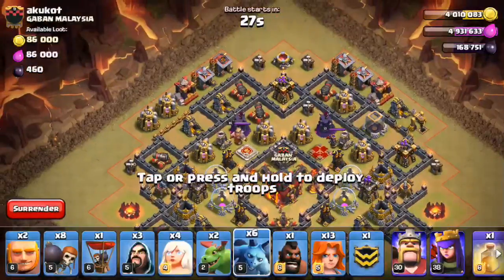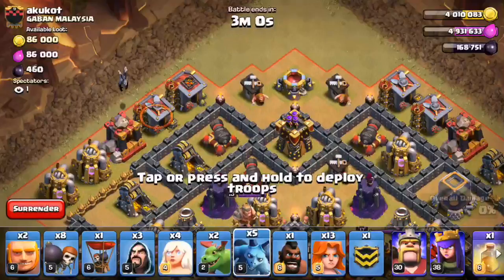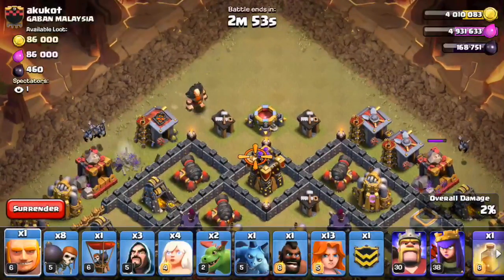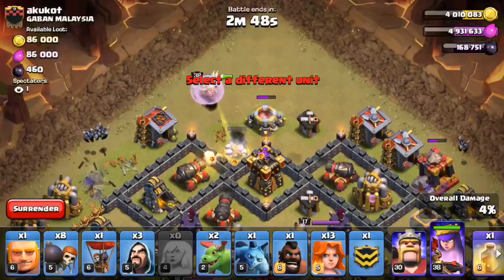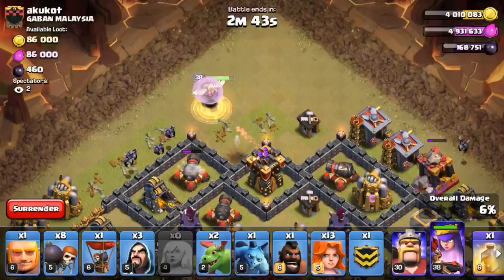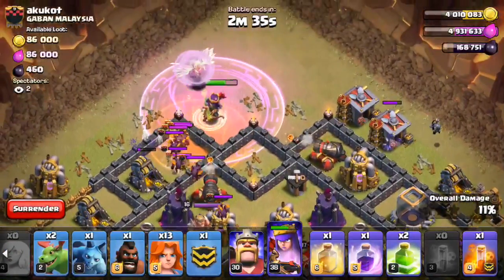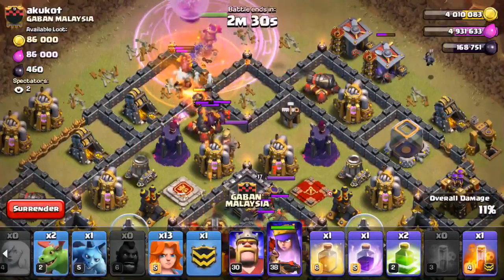Let's get these minions going — one, two, three, four. Minion there. Giant. One, two, three, four healers. Queen. I ripped that giant — it is down pretty quickly. I'm going to go ahead and rage up the queen. There's the CC — not a full lure, but there still was a witch in there. Let's get that lured out. There goes the witch.